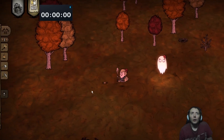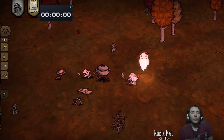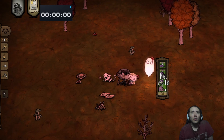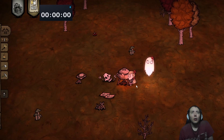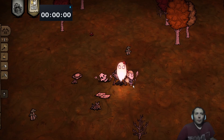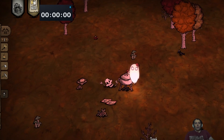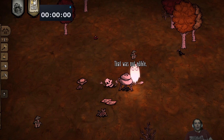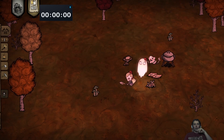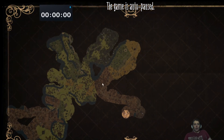Alright, so we got that area over there. Oh, we got a crock pot right here! That's what I'm talking about. What do we get here — we got meatballs, right? Oh okay, that wasn't that great. Recipe card. Alright, so let's go back to our base camp.